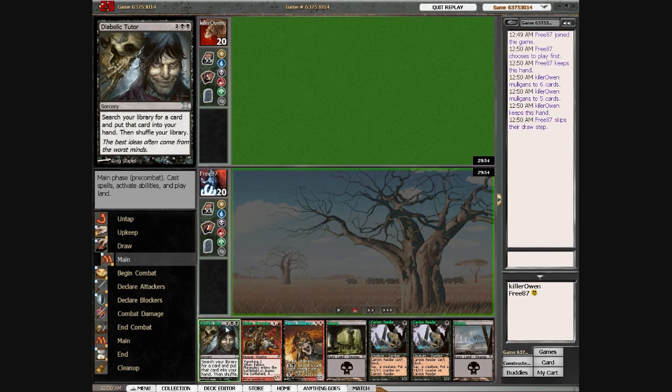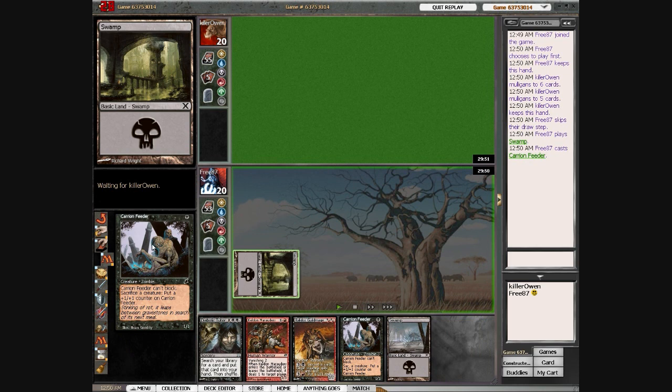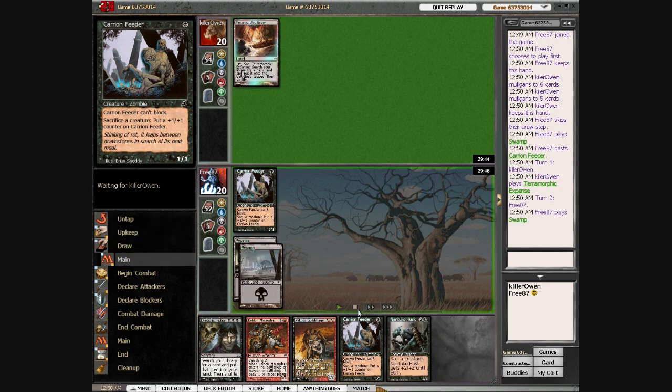This hand is certainly keepable. It has no red mana, so I can't cast Keld Marauders. And Tyrannize Edict isn't that useful anyway. I go ahead and cast Carrion Feeder — it's always a good turn 1 play because it makes Mesmeric Fiend that much better.